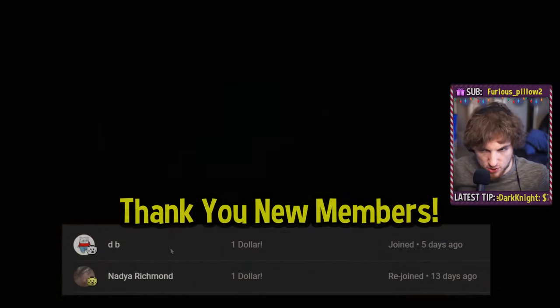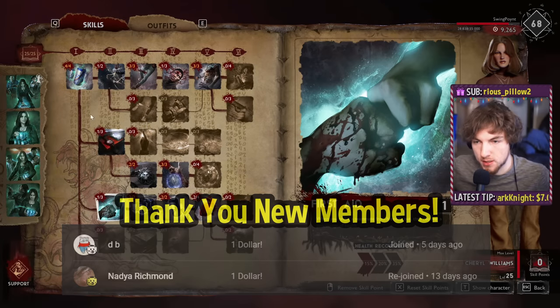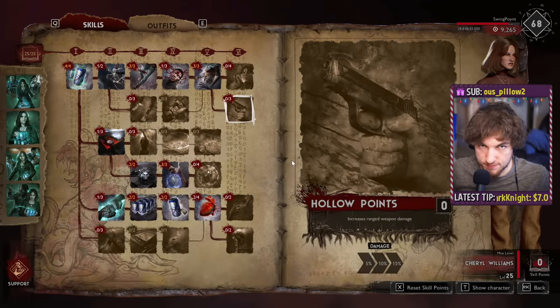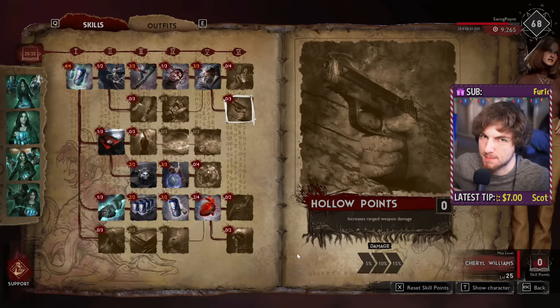I know you might not be level 25 on any of your characters, so I'm going to tell you what matters the most first, and then you can build out your character as you see fit. As a rule of thumb, the way I look at builds in video games is: take what you're good at and make it better, make it stronger, make it faster.